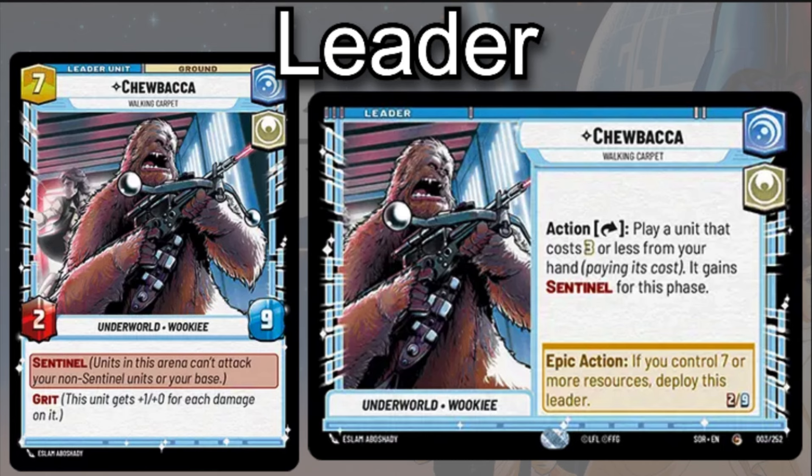That being said, there are a couple of things you need to know when playing Chewbacca. First off, the Saboteur keyword is going to absolutely wreck a lot of your game plan. Because when your opponent has Saboteur on board, your ability on the leader side is going to be absolutely useless. And when you flip into the leader unit, you're basically only going to have Grit, because Saboteur allows you to ignore Sentinel.